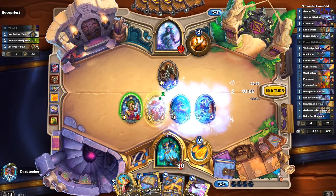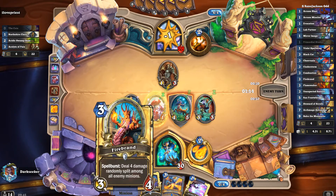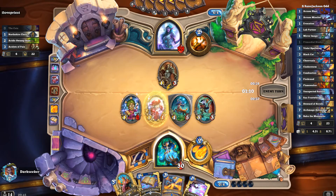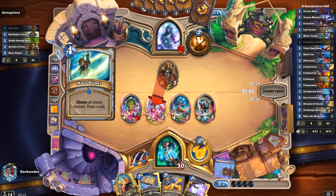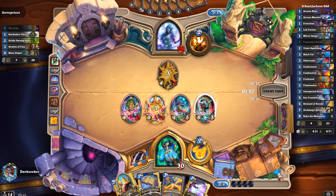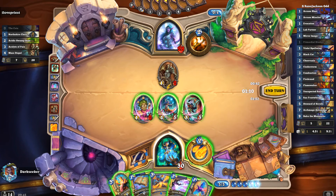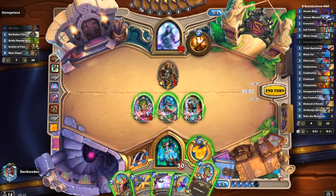Unexpected Results! This deck actually plays 2 copies of Unexpected Results — I have never played that before in a ladder deck or in any deck, and I absolutely love that this deck has found a place for it. Mini Mage has stealth but Lab Partner is cheap, so I think we go for the Lab Partner.